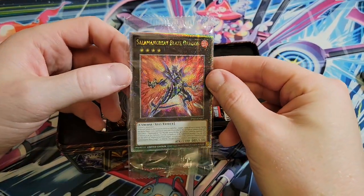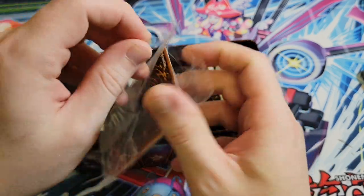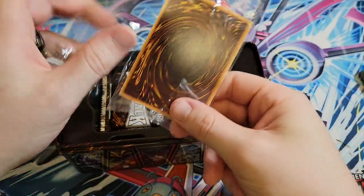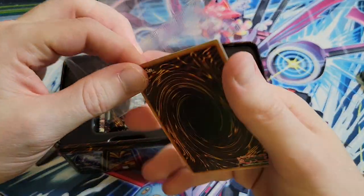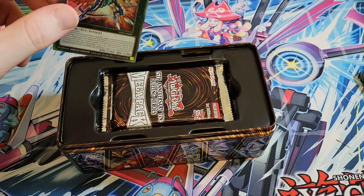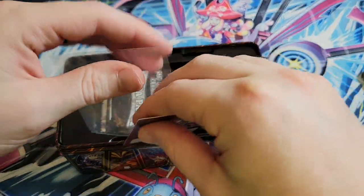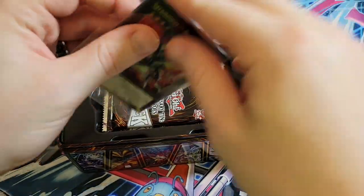We got Salamone Great Blaze Dragon. XYZ Monsters always look good in the Starlight foil print though. No dupes yet - hopefully that remains true on the entirety of the tins, that I get no duplicate promos.